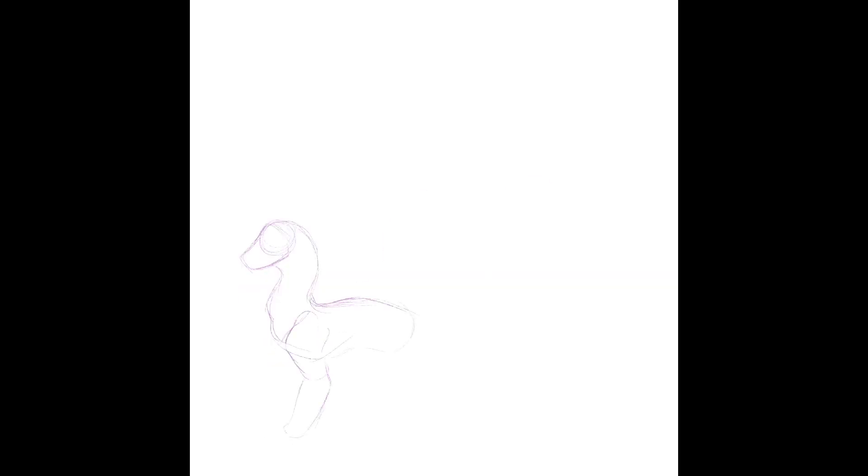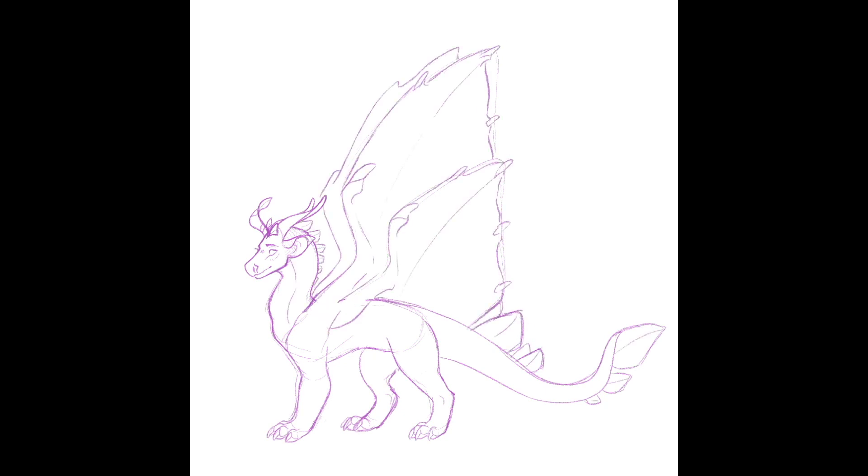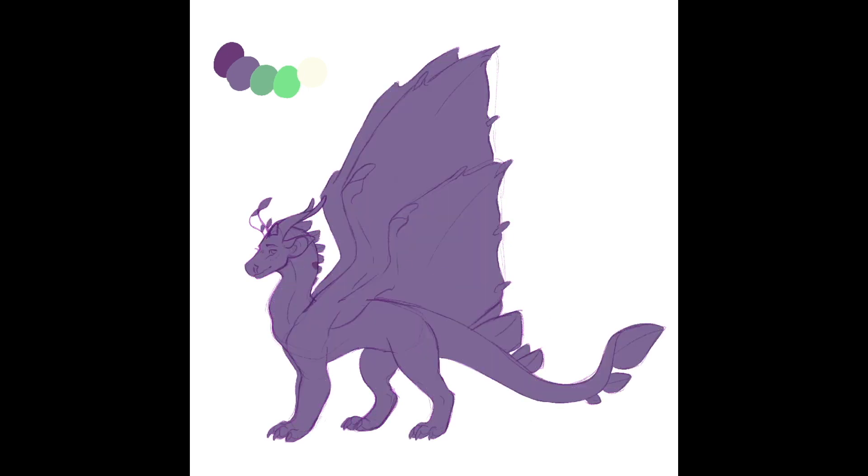The next combination was a Leafwing-Silkwing hybrid, and the first thing that came to mind were butterflies that look like leaves. When I searched this up for design ideas, I stumbled across a plant called the Oxalis triangularis, also known as the false shamrock or butterfly plant. They were so pretty and instantly gave me ideas. I went for a very triangular theme with the patterns, and tried to combine the two main colors of the plant. Green and purple are my two favorite colors, and it's always a fun challenge to make them work together.